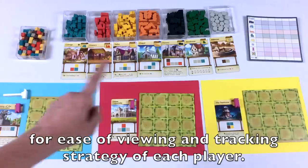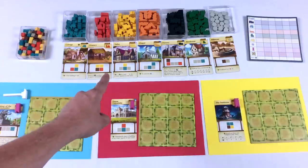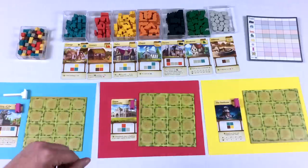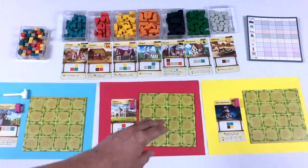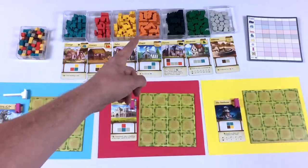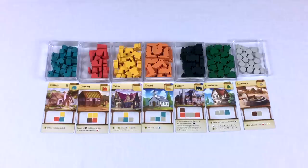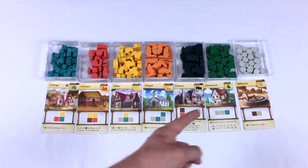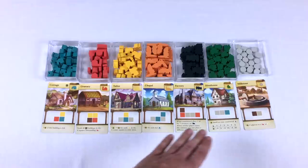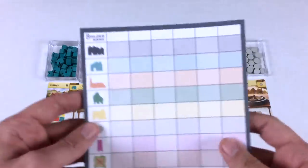To build these buildings we're going to need to place cubes on our player board in specific arrangements. As soon as the cubes match these arrangements, we're going to be able to build a building. As soon as our boards are full, we enter scoring — the person with the most points wins. The different types of buildings are built differently and score differently.